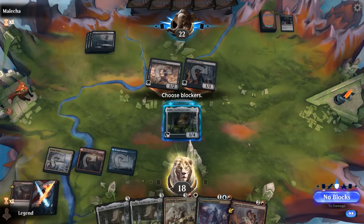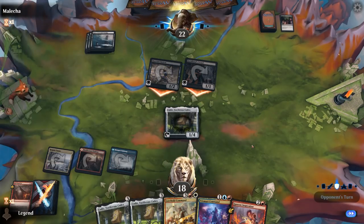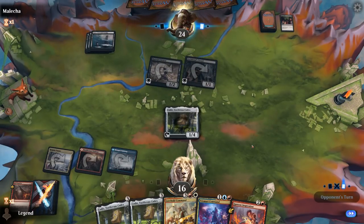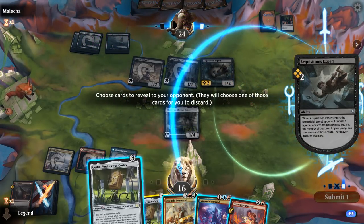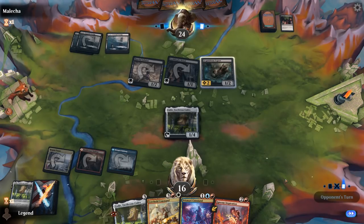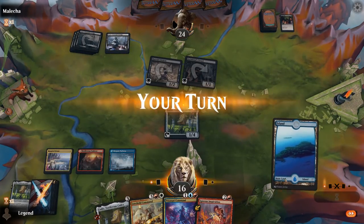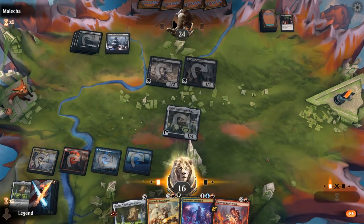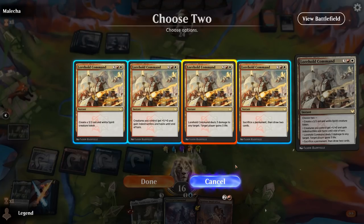Acquisitions Expert lets them see two more Kodis in our hand. Hoping for a land — if not, Command can make a Treasure token. We found a land, so we get to cast Lorehold Command. We'll deal three to the Eidolon and probably just make a token. We hit Prismari Command, which can clean up Archfiend's Vessel if we want. Relatively happy with our hand keeping a backup Kodi, so maybe just make a Treasure token.